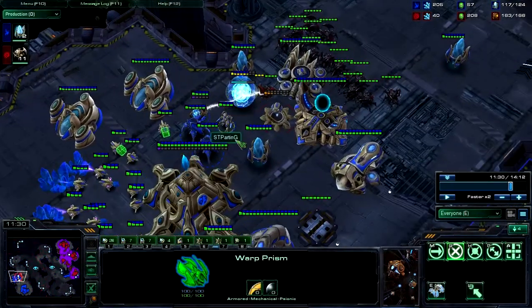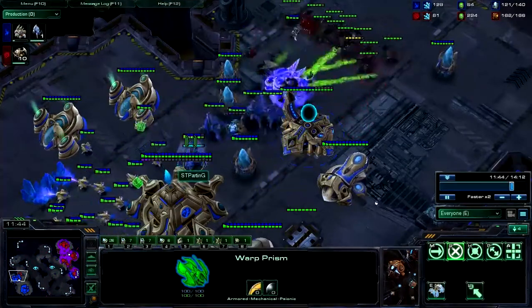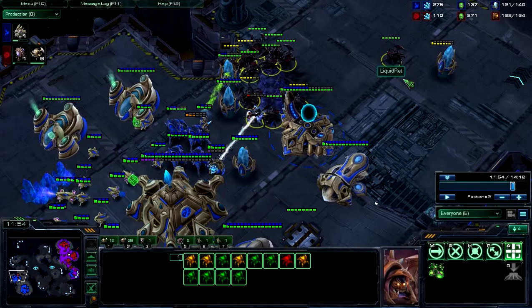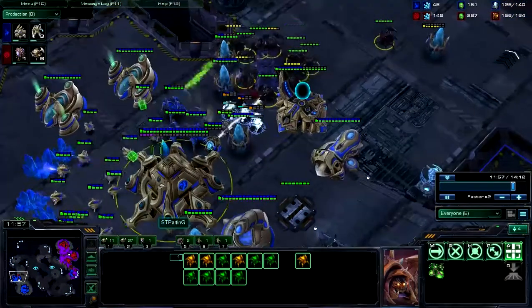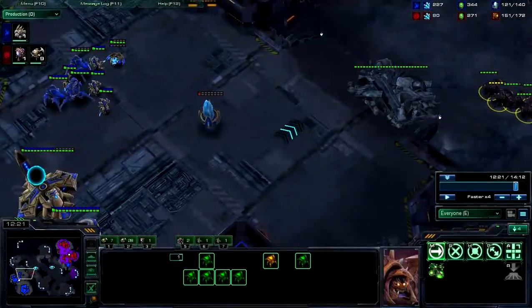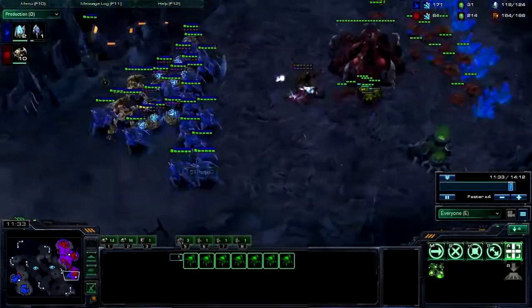If there is a counter attack, you don't need a whole lot to hold it off. I'm going to watch this counter attack and then come back to 11:30 to continue talking about the push. There are quite a few roaches here, and they'd be able to kill the army pretty easily, but they're on A-move because Rhett has to focus all of his micro on the other side of the map. So the units become really handy. Now they're forced to retreat — he could either lose all of them or try to save his main back at home.